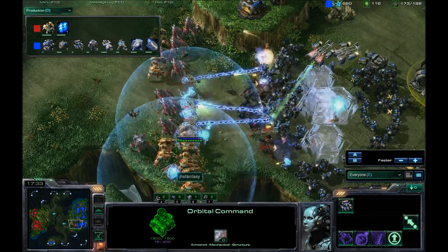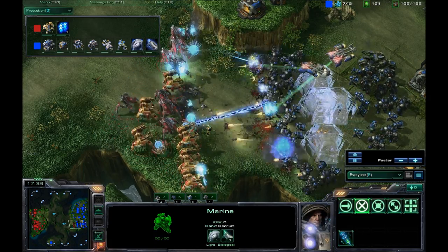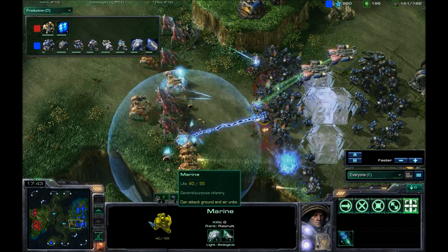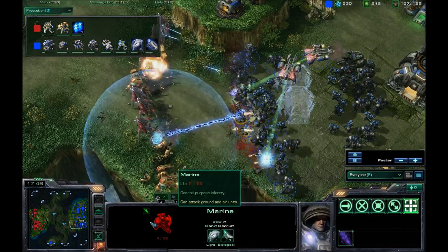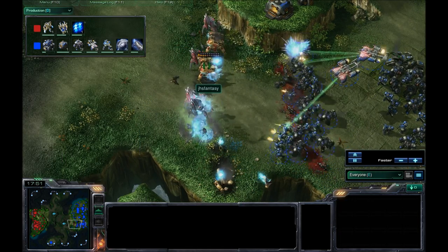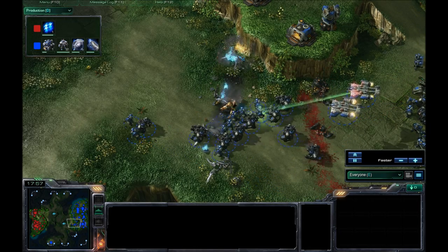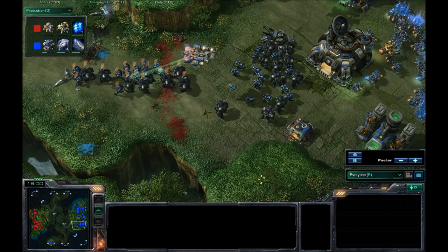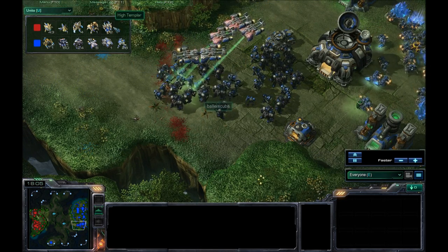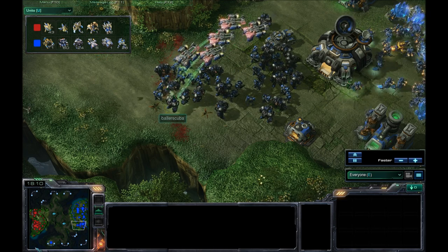Waiting for the Zealots to charge before he forms a Concave. There are a lot of Force Fields. I actually selectively stimmed here. There we go — selectively stimming. I do remember this game partially, even though it was a few days ago. Down goes the Immortal, down goes the Stalker, and down goes his army.